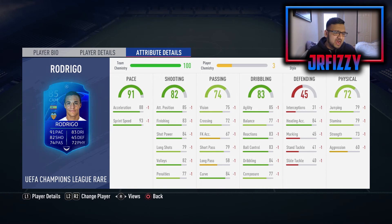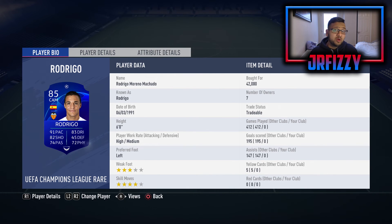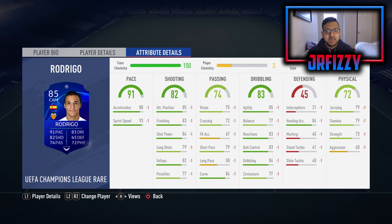Our first striker is Rodrigo - he is so overpowered, so broken on this game. He's one of those gold cards that are just phenomenal throughout the game no matter where or when you use him. I bought him for 42k. He's three star weak foot - the only downside - but four star skill moves, high/medium work rate which is perfect for a striker so he'll always be in the box, and six foot tall. His stats: 91 pace, 82 shot, 83 dribbling, 72 physical. Physical for a striker I'm not too worried about as long as he has decent stamina and okay strength.